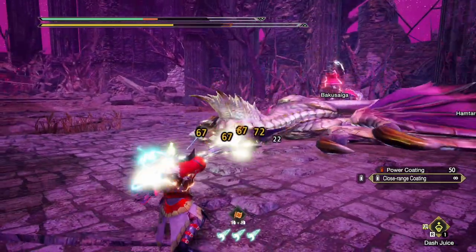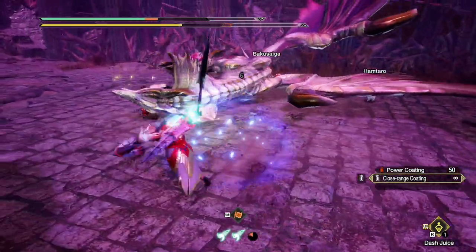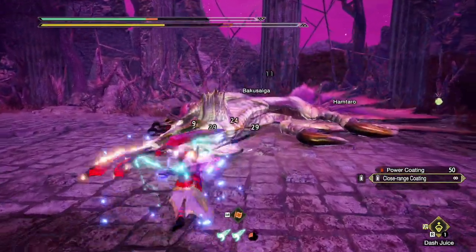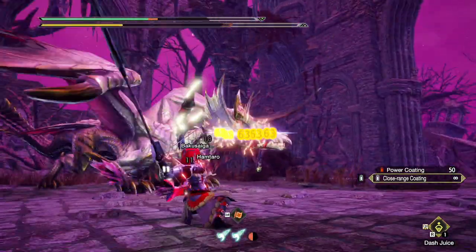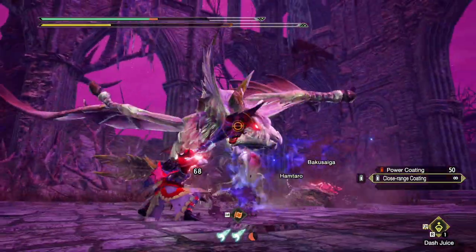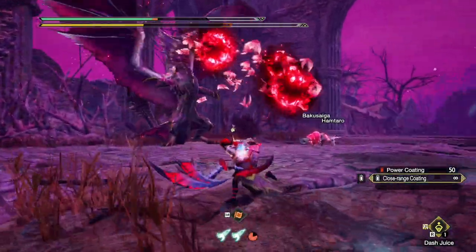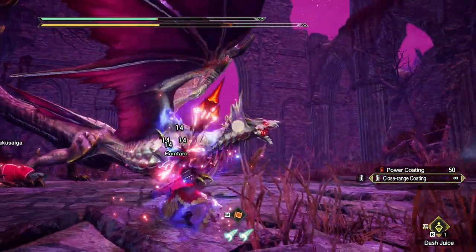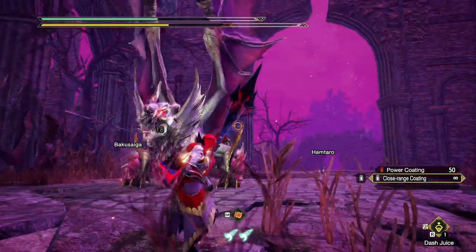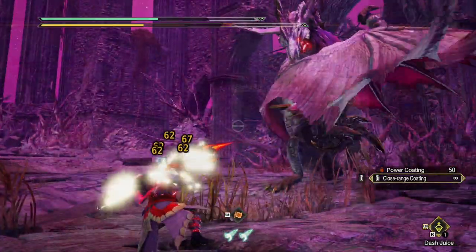The stake thrust also applies status damage. If your bow has a status effect, you'll gain a portion of extra status damage with the stake — each tick is about one third of the status compared to a regular arrow. More importantly, if you use absolute power shots to add KO damage to your arrows, using the stake thrust is much more efficient to get faster KOs. Since absolute power shots take up a lot of stamina, the less you have to use, the better.